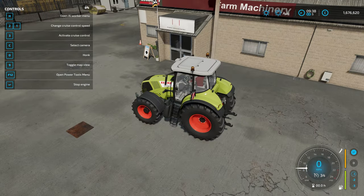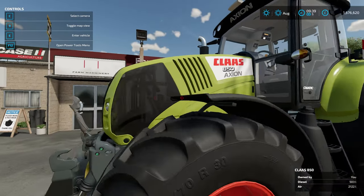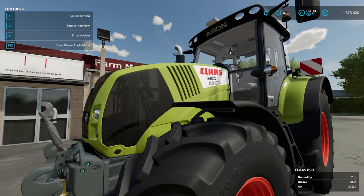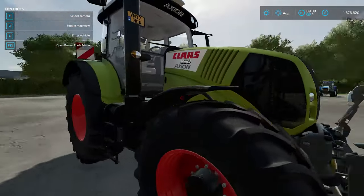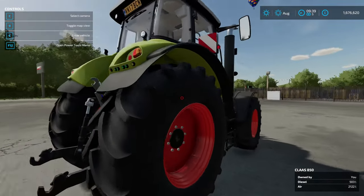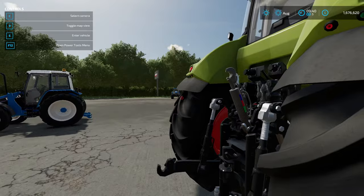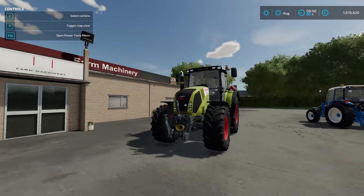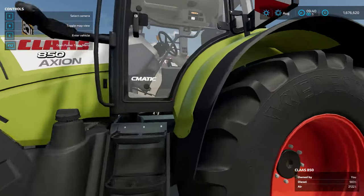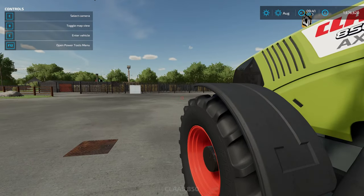The tractor tires look fantastic on this thing, they really do. I like the body panels as well - the mesh there looks brilliant all the way through. It really is a smart looking machine, and it's nice to see this coming back through into FS22. We're starting to see some really great mods coming across that are going to be suitable for a lot of medium-sized farms, able to pull most of the equipment you're going to need.